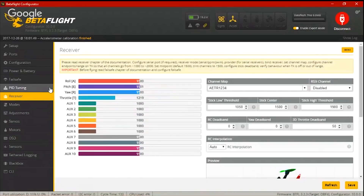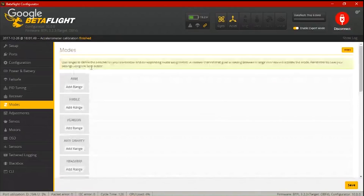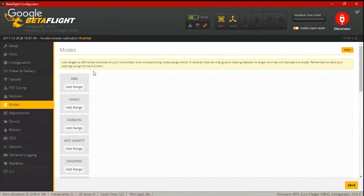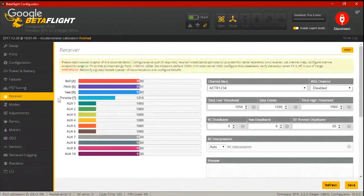I also wonder if maybe it was the configurator that was screwed up. Look at the modes tab — well, it's not going to show anything because we deleted it. But in the modes tab you had a beeper mode that was based on 1,000, right? Because I heard your beeper going off. Maybe it was knife arm. I have to wonder if maybe it was just the receiver tab that was screwed up in some way in the configurator and that actually Betaflight was seeing 1,000. Maybe when we reflashed it, we kind of jiggled it, kicked it a little.